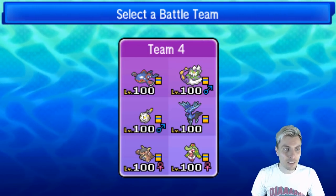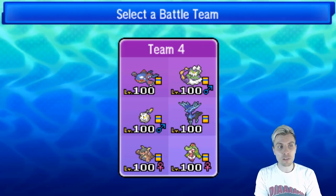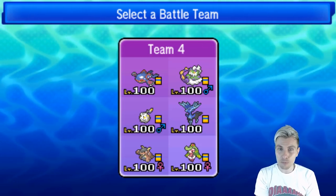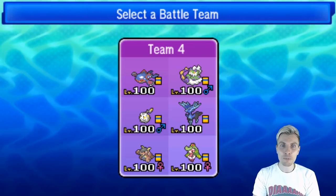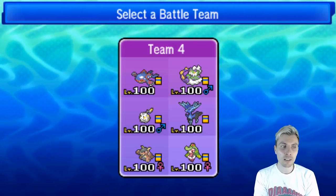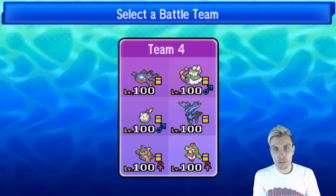Let's recap the team. We've got the Primal Kyogre - pretty straightforward, Modest 252 Special Attack and Speed. We've got the Tornadus - it's very bulky, it's got a berry. I couldn't really put the Focus Sash on it, so we've put that onto the Togedemaru, which is a little bit better because of the Lightning Rod. We can take advantage of Endeavor on there, and we've seen that do some work this week. We've got the Xerneas - pretty standard, Geomancy Power Herb. The Kangaskhan - we've got Bite on it, it's been doing some nice work. Really fast, really offensive.